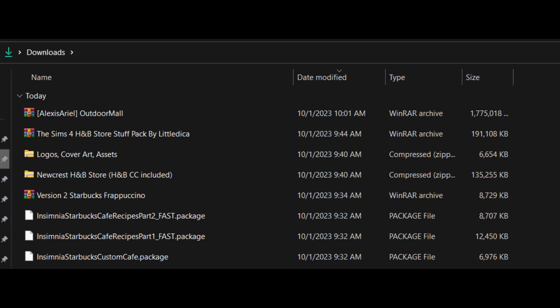Once you've downloaded everything, you can go to your Downloads folder and it should look similar to this. Yours will look different because I already had some of those required links, so I didn't re-download those. But you should pretty much have a couple WinRAR files, some Compressed Zipped files, and some Package files.